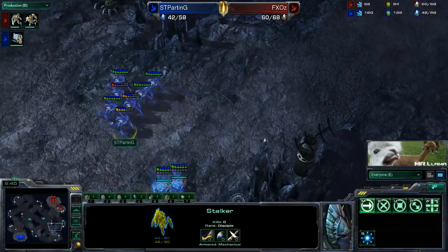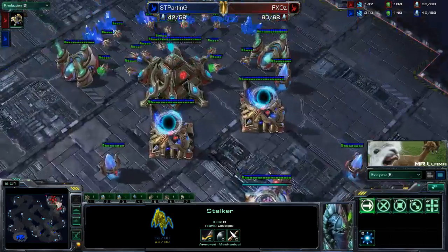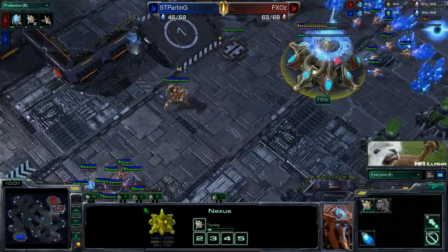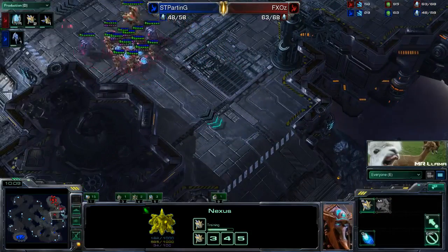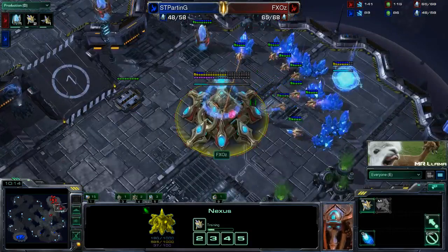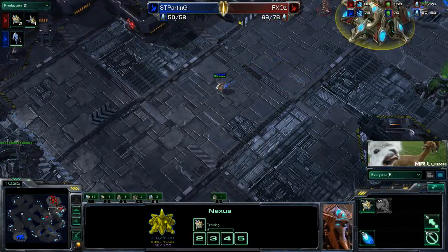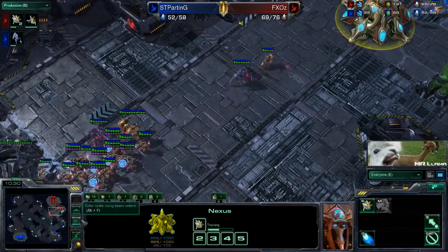So now Parting is in a very difficult position. I want you to note that Oz has not taken anything additional besides 3-gate robo. He is sticking to this because this is what he needs for that production. He was not making any probes - he was at 28 when we looked a while ago. You cannot be continuously producing probes while your opponent is all-inning you like this. At that point you have to cut your probe production to be safe, and until you see your opponent expand or you defend the all-in well enough, you simply cannot be making those probes.